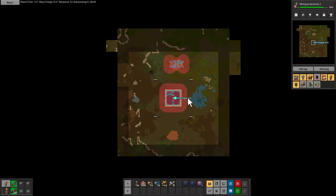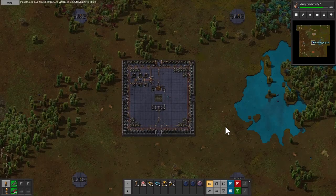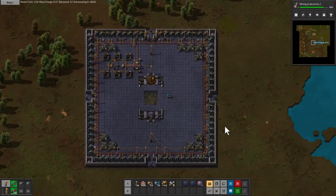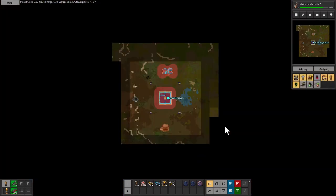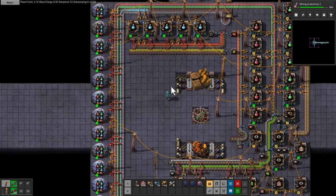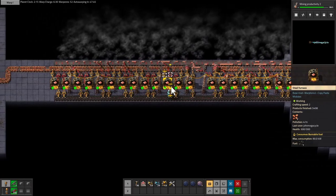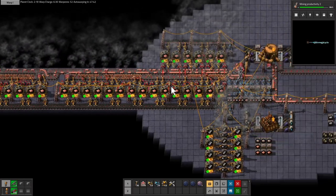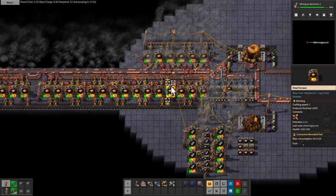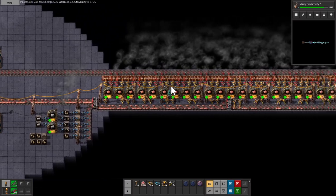Hey there guys, gals, fans and pals, your buddy John Megacycle here on another episode of Factorio Warp-torio Edition. Things are moving along very nicely — we're at the zenith, at a really good top part of where we're at in the food chain. We have plenty of resources coming in, our smelting and harvesting is mostly automatic. We've got some good harvester levels going on both sides — the left side and the right side.